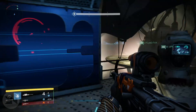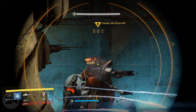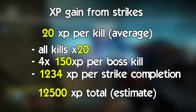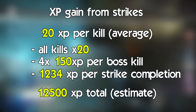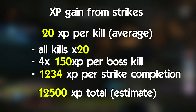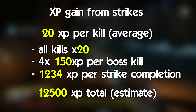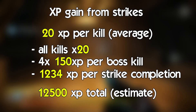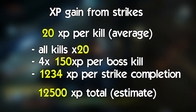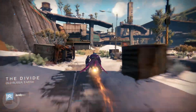I did not total the glimmer acquired or run any kind of glimmer boost — that would have taken too long to work out. The XP gained is an estimate based on an average of 20 XP per kill, with the four bosses offering 150 XP per kill. Totaling kills times 20 XP, plus 1,234 XP per strike completion, altogether it estimates at about 12,500 XP accrued over an hour.